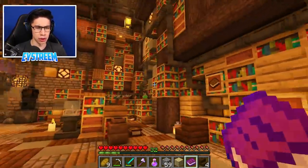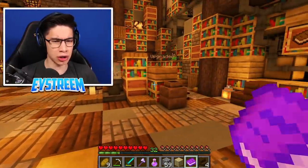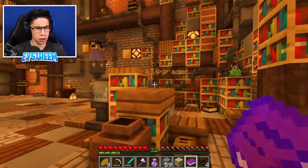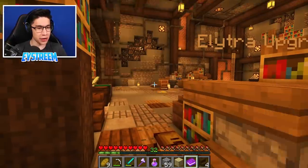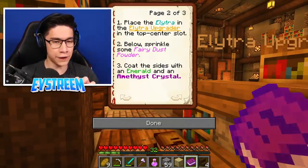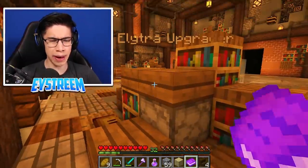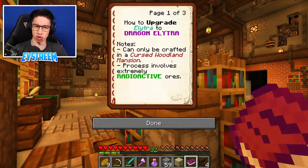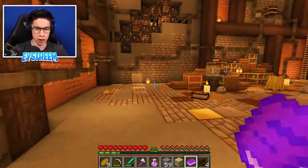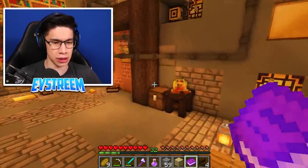I mean, this room I would assume is dedicated to crafting this Elytra. Wait, what does that say? Elytra Upgrader. Wait a minute - this is the Elytra Upgrader that the book was speaking about. So if the Elytra Upgrader we're supposed to put the Elytra in is right here, then perhaps the items we also need to craft the Dragon Elytra are already in this room. The instructions were here. Are there any chests around here? Oh, there's a chest over there. Let's have a look and see whether there's any items we need in here.